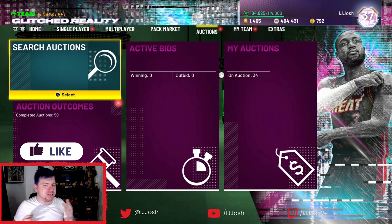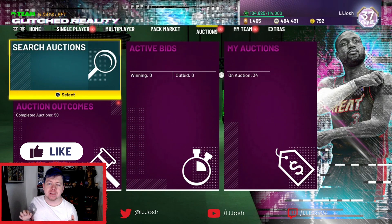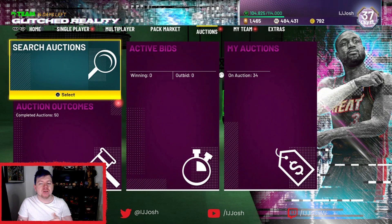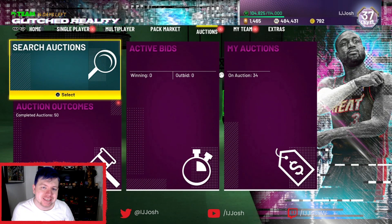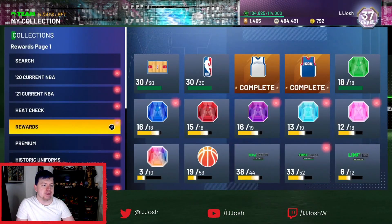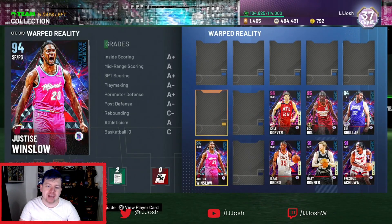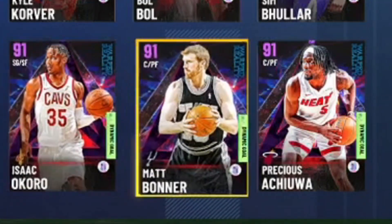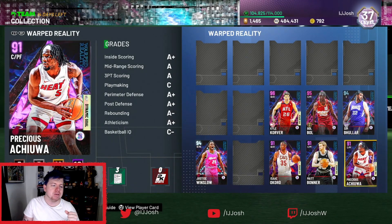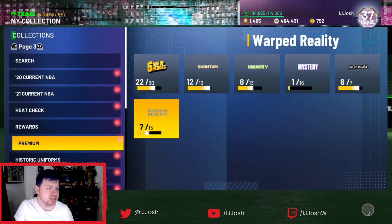Right, today we're going to be looking at a new snipe filter in 2K. I personally don't know a lot of snipe filters, but this one does seem to be working for me. So if you go to this video, smash the like — it helps me out a ton. The filter involves the new Warp Reality Amethyst cards, which are around 1500 to 2000 MT at the moment.